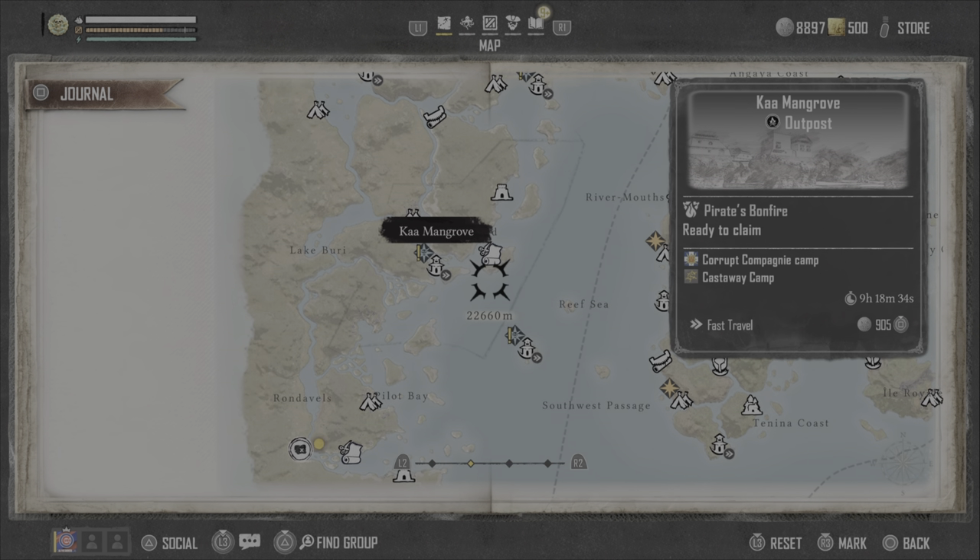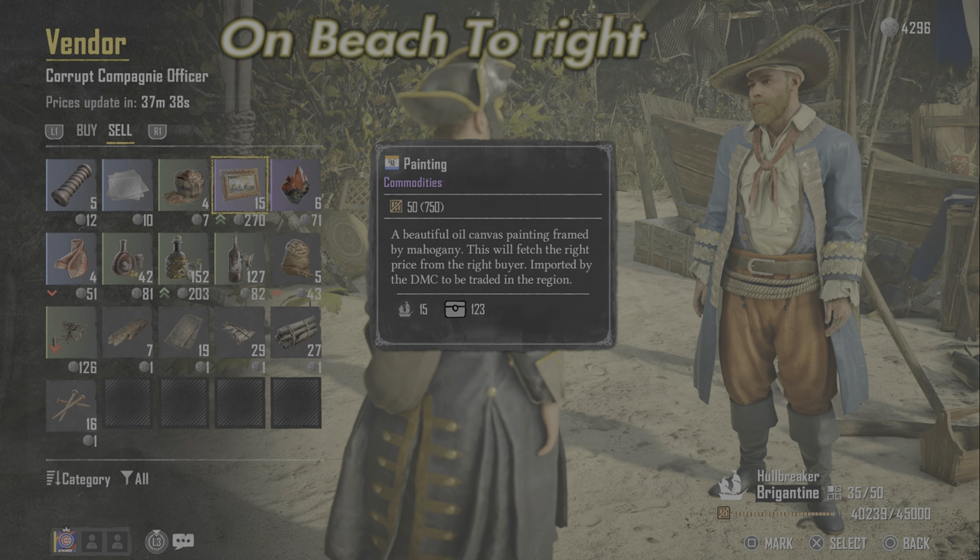Sometimes the seller isn't there for the gin, so that's why you need multiple places. But on the beach here to the right, this will be the painting guy — he's always there, always going to be here to buy your paintings, so this is where I usually sell mine.